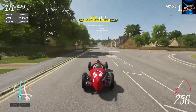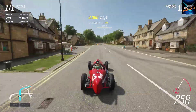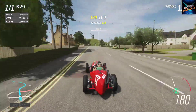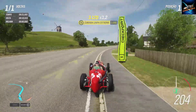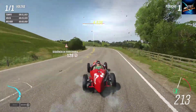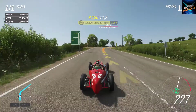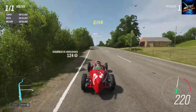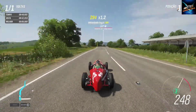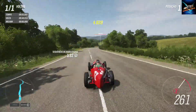Quando você pega a primeira ou segunda marcha, espera que sejam marchas mais fortes. Então quando engata a terceira marcha aqui, eu estou jogando em uma marcha que teoricamente é a marcha de velocidade dele — uma marcha voltada para a velocidade, sem tanta potência. Ela entra no momento que a rotação não é suficiente para manter o mesmo ritmo, e o carro não tem velocidade suficiente para impulsioná-la. Por isso que a terceira marcha acaba sendo um pouco morta.